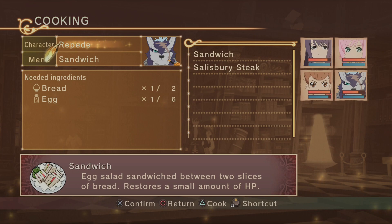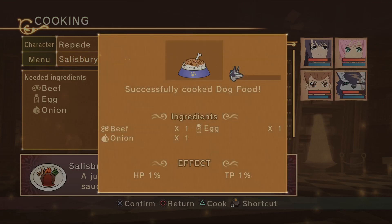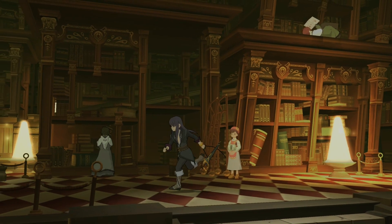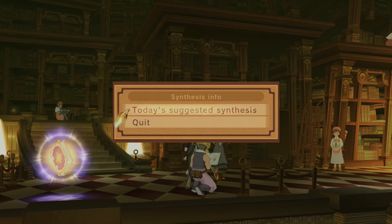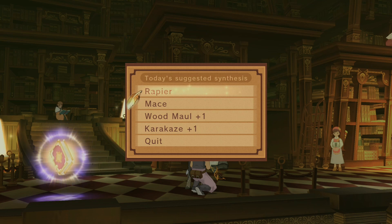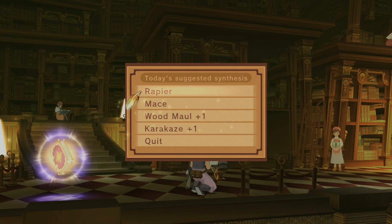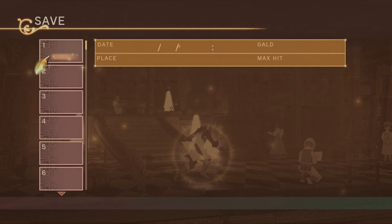Salisbury steak — show us what you got, Repede. Dog food again. I think Repede can only make dog food. Party's full — so only one person can make something and it feeds them all. Want to know about synthesizing? Today's suggestion: wood maul. Let's save real quick.